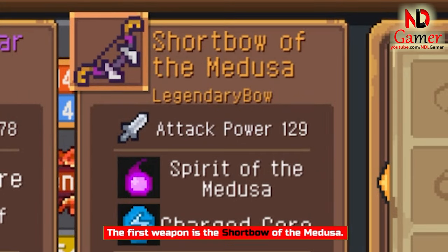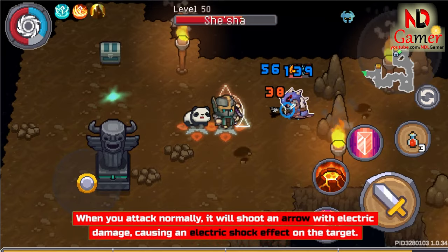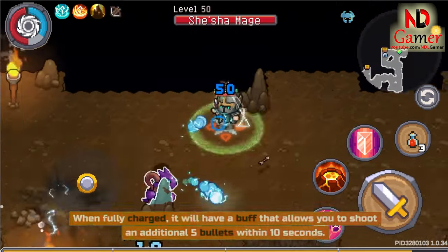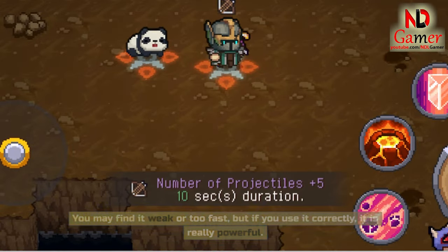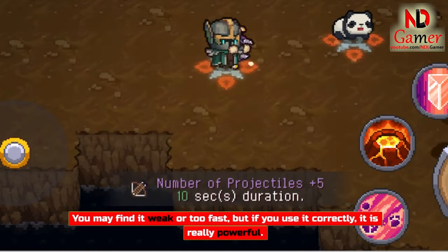The first weapon is the Short Bow of the Medusa. When you attack normally, it will shoot an arrow with electric damage, causing an electric shock effect on the target. When fully charged, it will have a buff that allows you to shoot an additional 5 bullets within 10 seconds. You may find it weak or too fast, but if you use it correctly, it is really powerful.